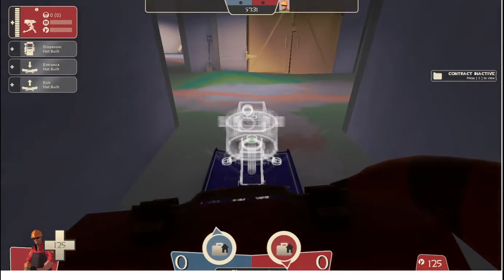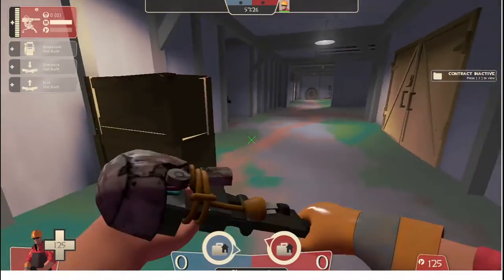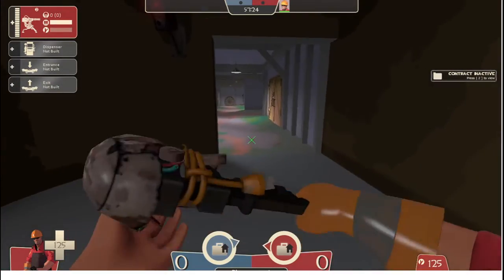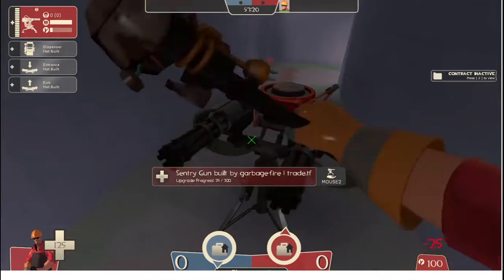If you really wanna meme, you can put it right outside of the drop from the other spawn, where it won't be noticeable by enemies that move by quickly and they'll get shot at.